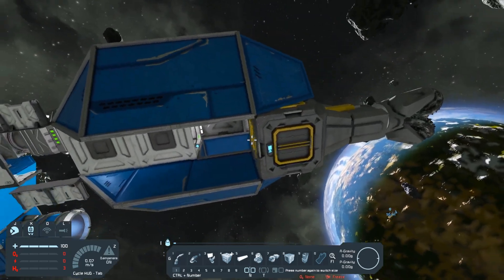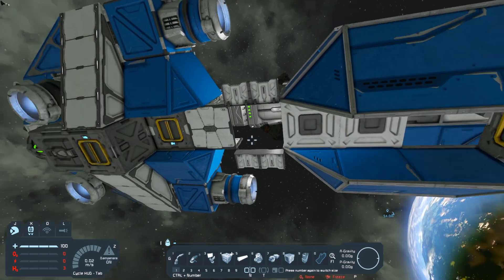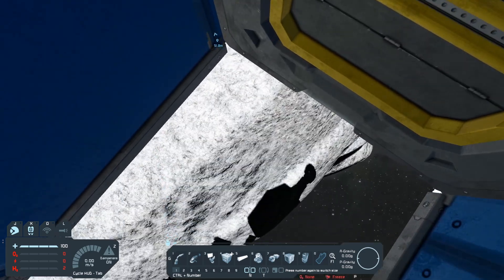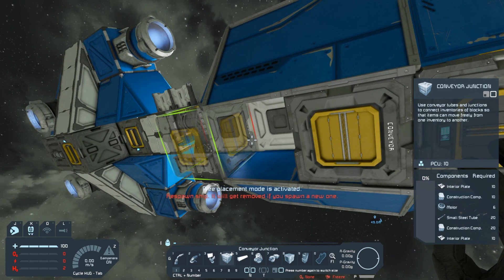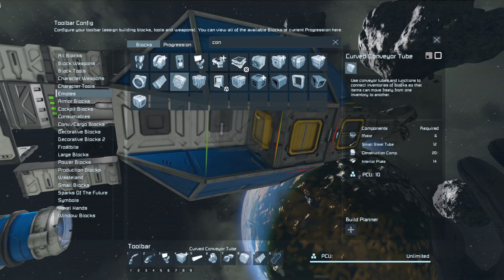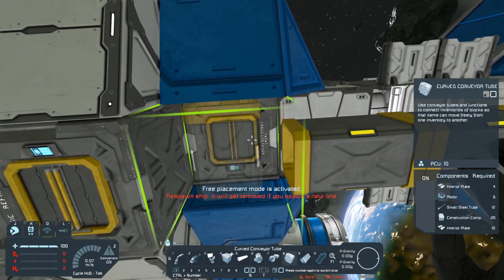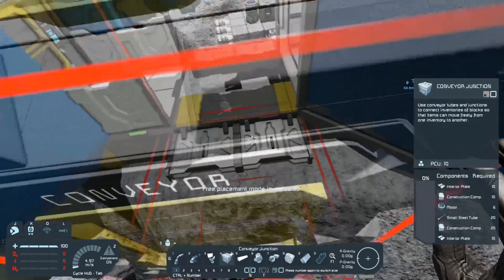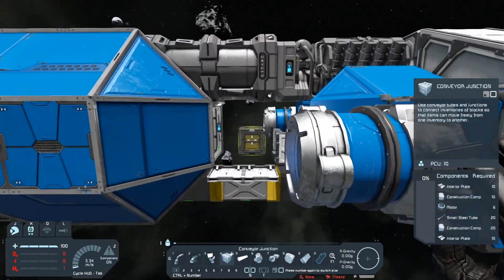So what we could do is bring the conveyor all the way back to that cargo container right there, and it will have inventory access and will go into the basic refinery to be processed. One thing you want to be careful of is you don't want to use regular conveyors anywhere that you need to walk — you might get stuck. Right here in that hole right in front of the door, I want to go ahead and place the conveyor junction so that way I can make sure I don't fall in any holes. Then we'll take a regular conveyor and an elbow and bring that all the way to the back where the cargo container is. These cover walls are no longer connected to the ship either, so go ahead and get rid of those before they start floating off.